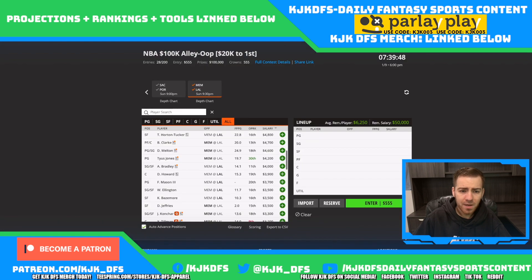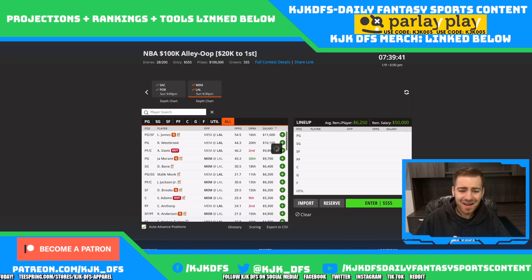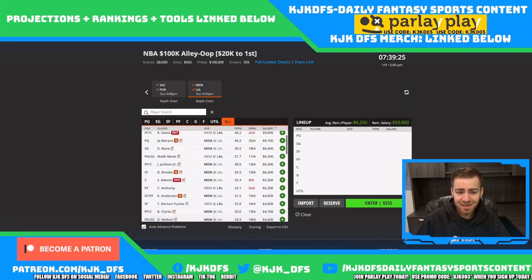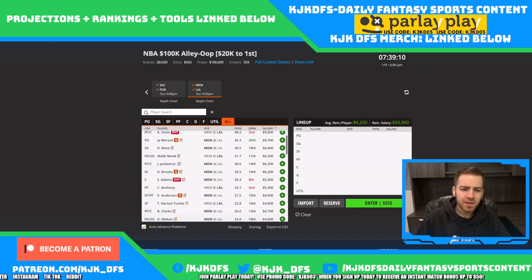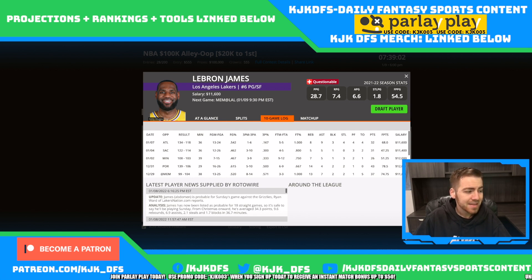Tyus Jones at 4.2 is a pretty intriguing play as well. The Memphis Grizzlies are grading out as great plays for me on this slate. We're also waiting on Ja Morant news — he's listed as questionable. Same for Dillon Brooks and Kyle Anderson. It would be surprising if Brooks plays Sunday per the latest report. So with no Steven Adams, and Brooks and Anderson possibly out, Tyus Jones, DeAnthony Melton, and Brandon Clark are really going to stand out as the best value plays on the slate.